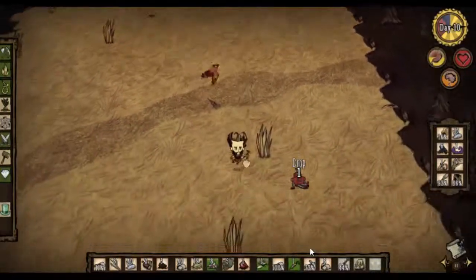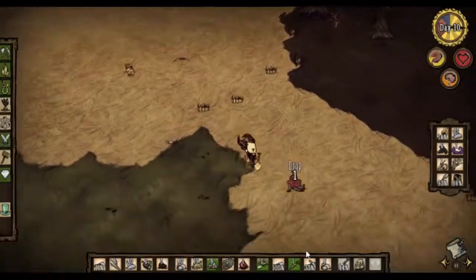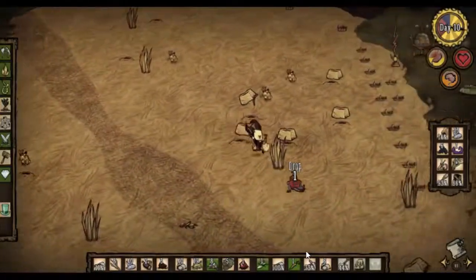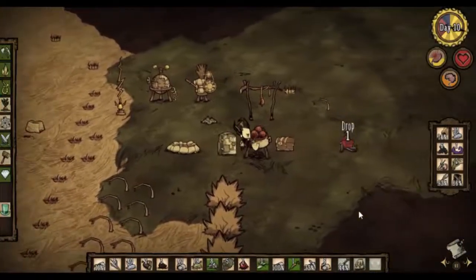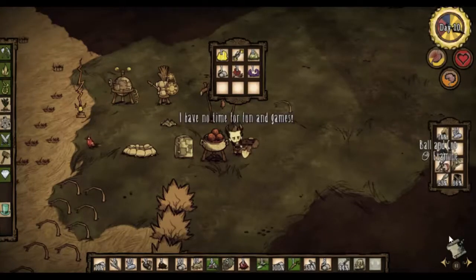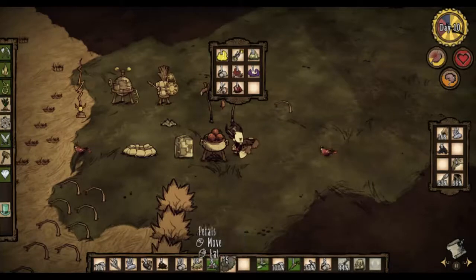This is the right grassland. We unfortunately still haven't found the beefalo — we could use those — but that's not the end of the world. We have so much in the way of rabbit holes and things like that, so that's going to help us an awful lot at the start. Let's store that living root. It whispers beautiful lies to me. That's probably something we can trade with the Pig King for gold later on.